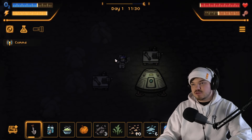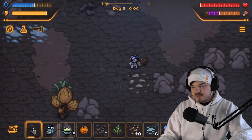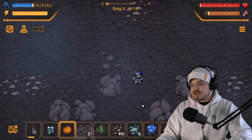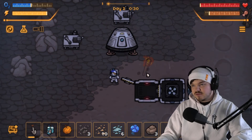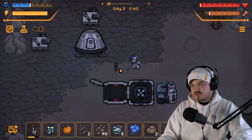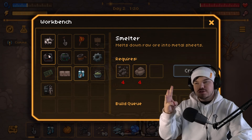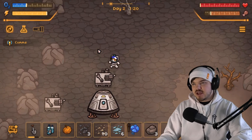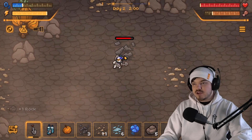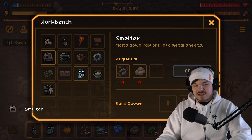We need one more piece of wood to make a torch because it's super dark outside. Day two — we got no space, so we'll eat that first. Now we can make at least one wooden torch and place it right in front of our base so when it gets to night time again we can light it up. I feel like a smelter would be good too — we need four rocks and four scrap, then we can smelt all the iron ore we've been collecting. This is why I like these kinds of games!